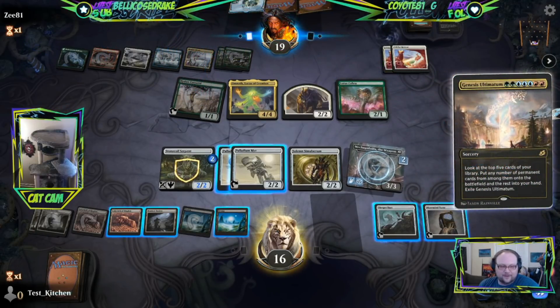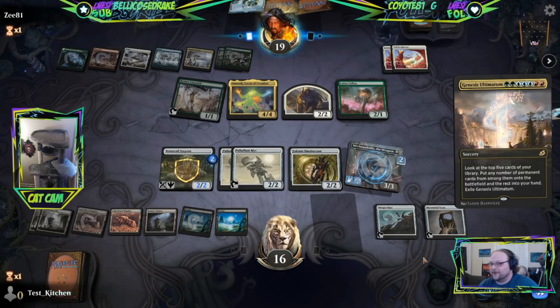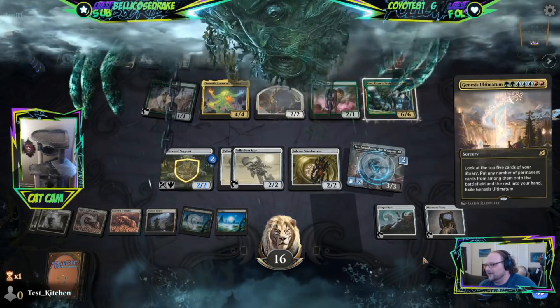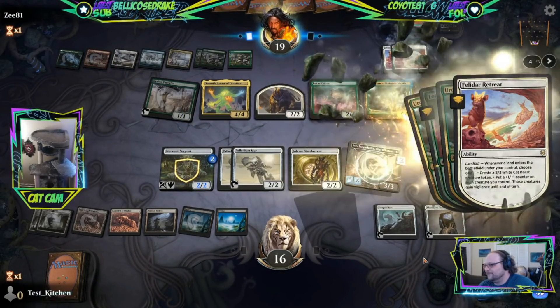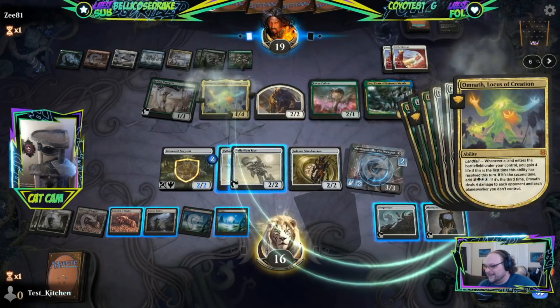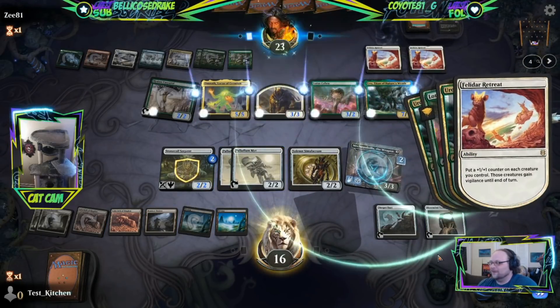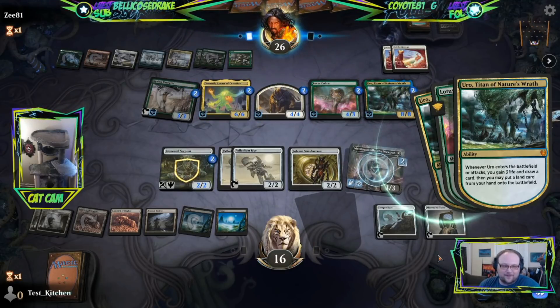That's how ramp is supposed to be though - they spend like four turns doing nothing and then they do everything for the rest of the game. That's ramp. Here comes a bunch of triggers. But it's turn six - you should be doing good stuff by turn six. None of this bothers me.